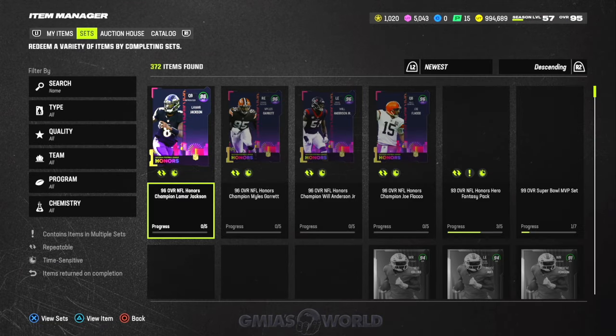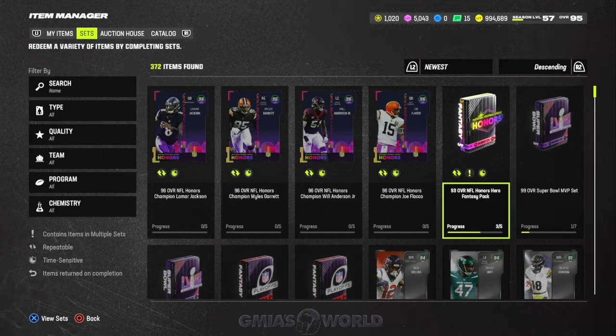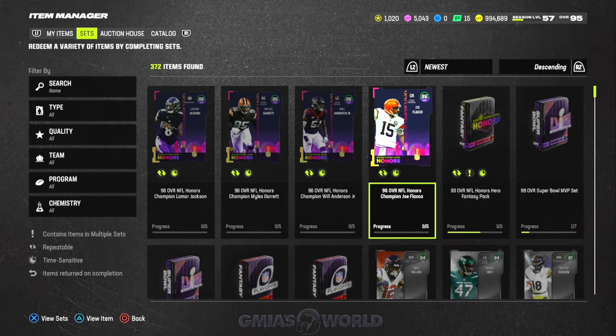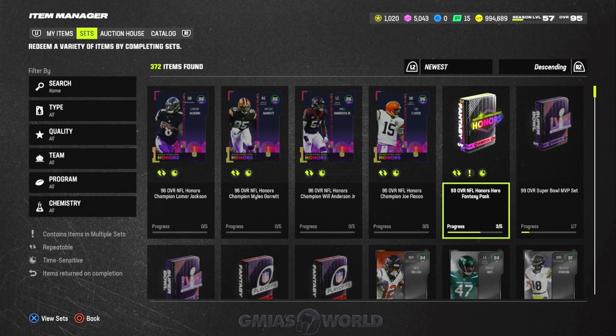With the way the sets are set up, the 93 overalls are going to be one of the more important things. The Ultimate Legend set, once it launches, is going to require two 93s of the specific player you're looking for and any three 93s — so five total cards. You need any three 93s and two of the specific out-of-position players for the player you're trying to put together.